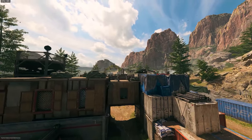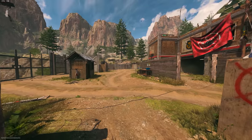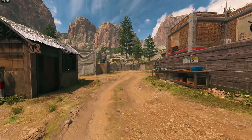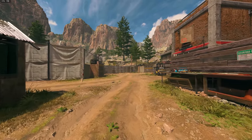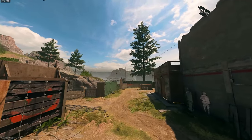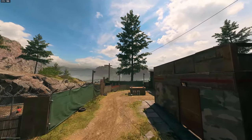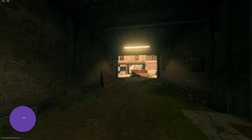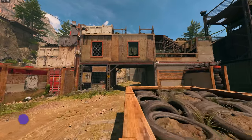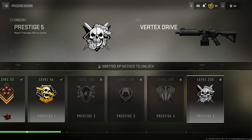Shoot House has been introduced as a returning map — this is the Las Almas version set in a greener, mountain setting as opposed to the desert we saw in Modern Warfare 2019. It plays pretty well, though there are reportedly some wall breaches and invincible spots, so it seems to be bugged right at launch. Fingers crossed that gets ironed out soon.